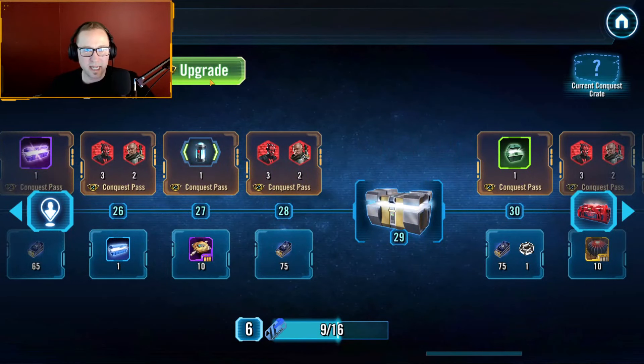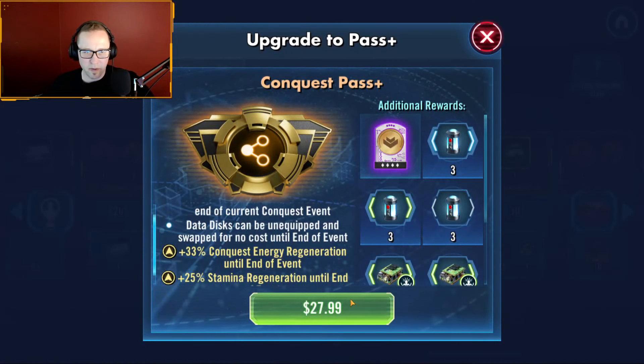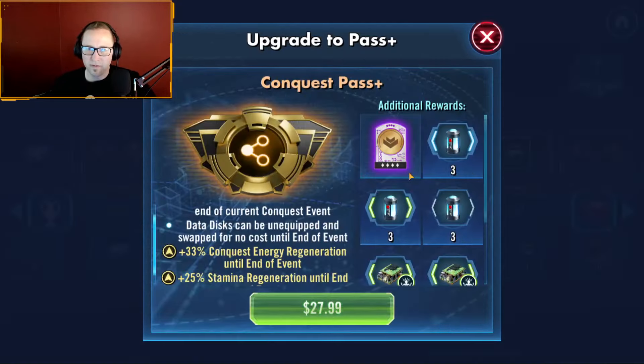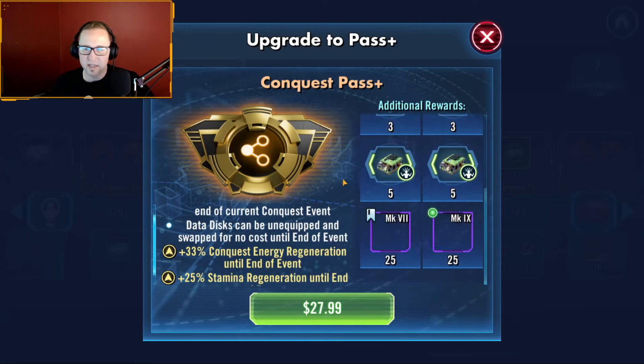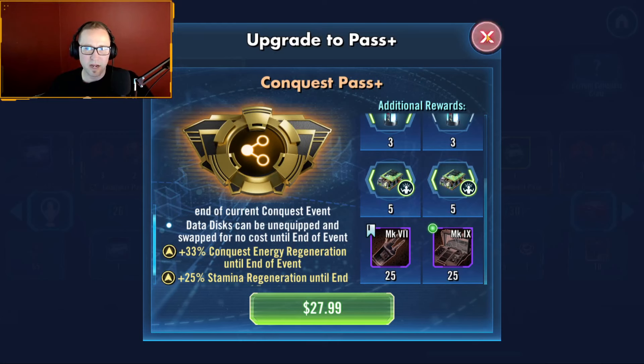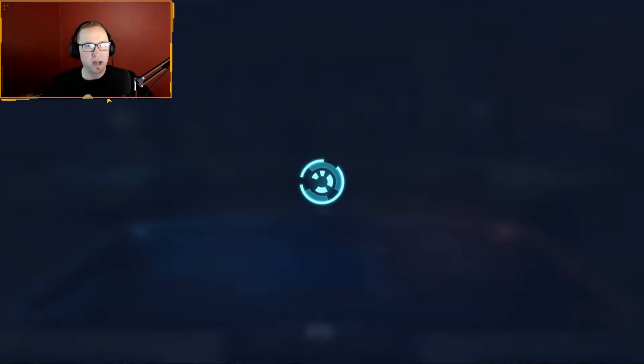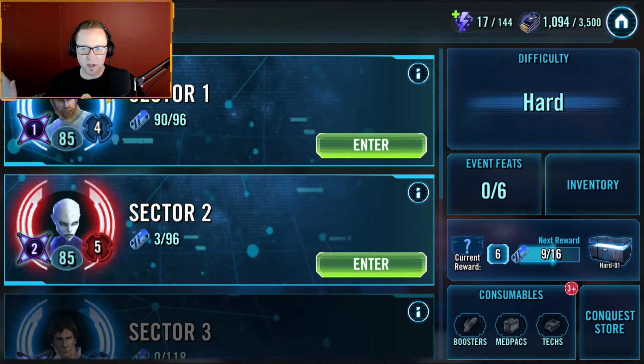If you want to upgrade and get the Expensive Pass, I'll show you what it looks like for me. I'm in Canada, so keep in mind it's $27 for me. You're going to get 33% Conquest Energy Regeneration, so faster Conquest Energy Regeneration, and 25% extra Stamina Regeneration on your characters. You're going to get this nice fancy purple keycard, which isn't too bad but it's a 4-dot. You're going to get some Med Kits, some Stamina Kits, some Tech, and some Kairos. In my opinion, I'm not going to buy the Big Pass. I'm going to stick with the Basic Pass — gives me some extra rewards and some extra shards. You guys just let your conscience be your guide. Pick whatever you want. Spend accordingly.